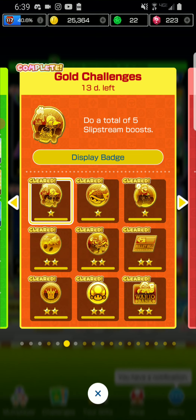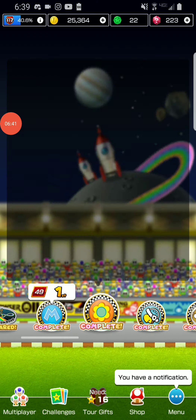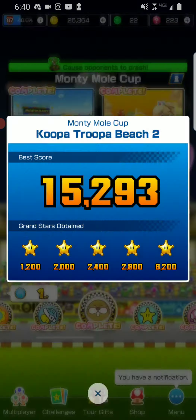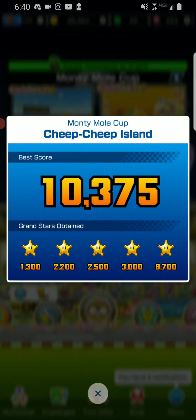The first gold challenge is to total five slipstream boosts. For this challenge, I recommend you play a flat course — like, for example, Koopa Troopa Beach 2 and Cheep Cheep Lagoon.